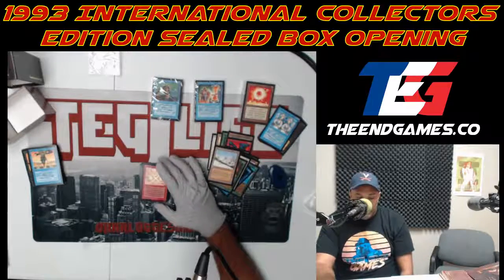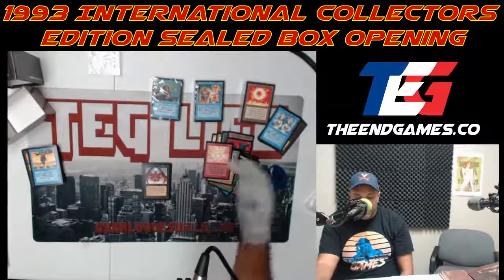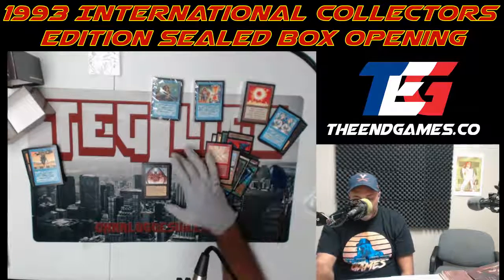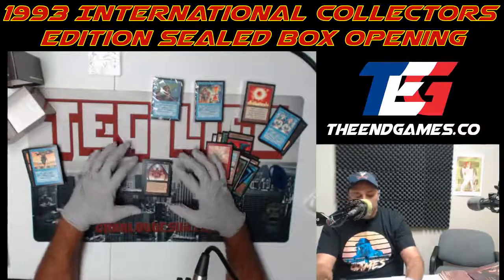Lord of the Pit — some cool art! That is the best art Mark Tedin did — he did Chaos Orb and other stuff but look at that color, the vibrant black. It's so much better than any of the other printings. A 7/7 flying trample, and even if you don't sacrifice a creature you just take seven damage. He can still attack, and the Pit does not get tapped.